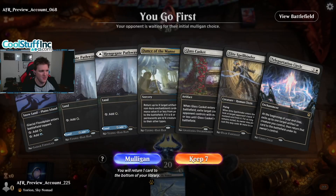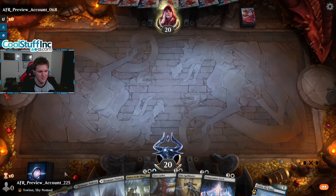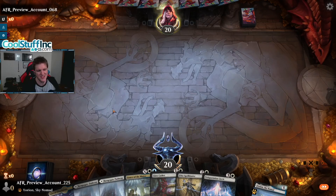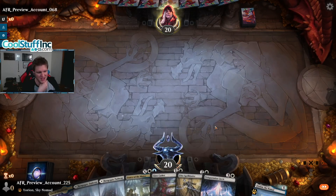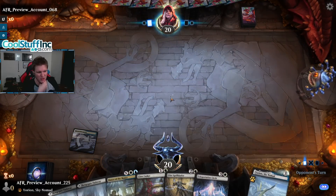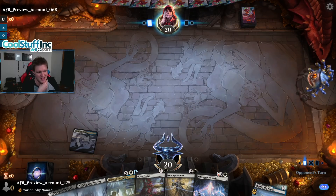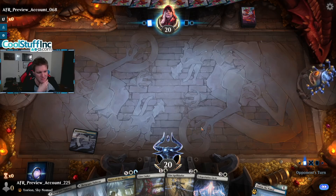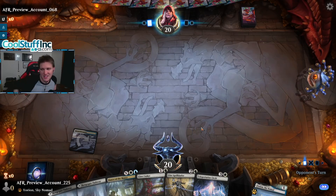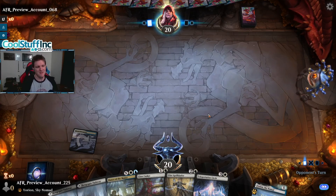Dance of the Manse is in hand — we've got Casket, Spellbinder, Teleportation Circle on the play, let's roll. Maybe the dance needs to go — maybe it's a bit of extra greed and getting to start blinking Yorian with the circle is more than enough to win. But the dance can get circles back if they get killed. I guess it depends — we'll see how the meta breaks down, do we actually need Dance of the Manse in our life?